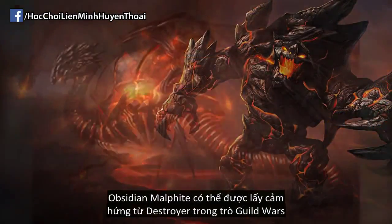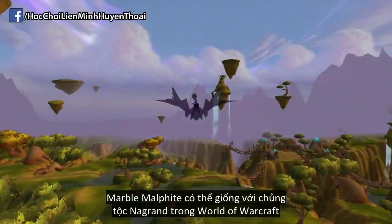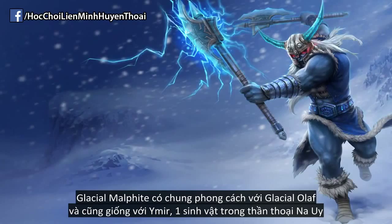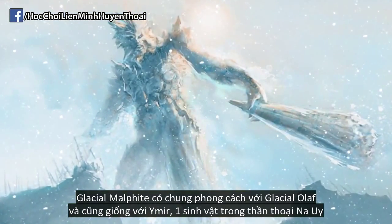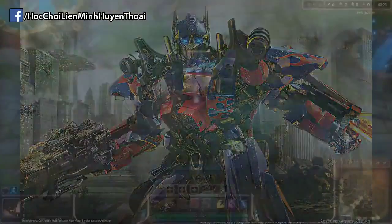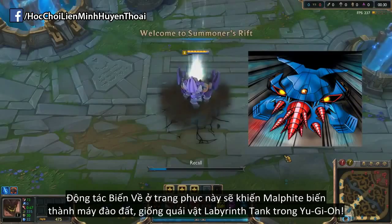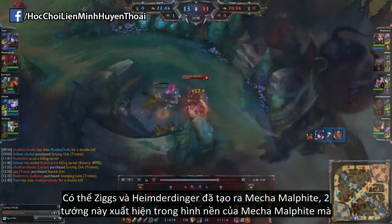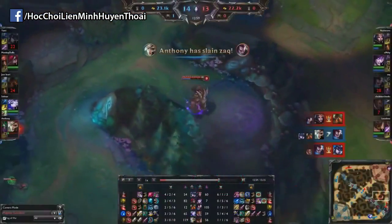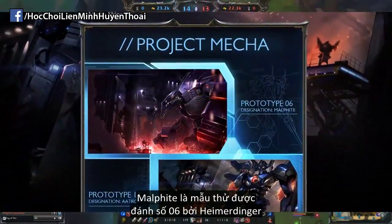Obsidian Malphite could have been inspired by the destroyers from the game Guild Wars. Marble Malphite may be related to the Naga zone from World of Warcraft. Glacial Malphite not only shares this theme with Olaf, but could also refer to Ymir, who is a primeval figure in Norse mythology. Mecha Malphite could have been inspired by either Pacific Rim or Transformers. His backing animation in this skin has him transform into a drilling machine similar to the Labyrinth Tank from Yu-Gi-Oh! It is possible that the Yordle Ziggs and Heimerdinger created Mecha Malphite, as they can be seen in the splash art. This Mecha theme is shared with Kha'Zix and Aatrox, with Malphite being referred to as Prototype 06 by Heimer.